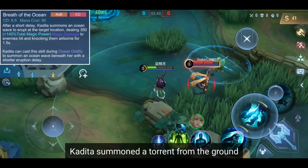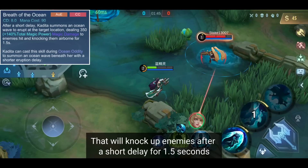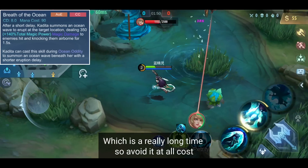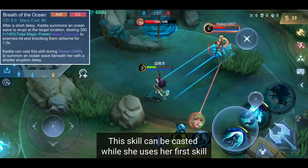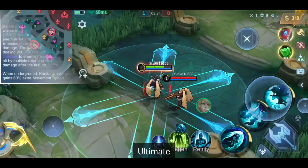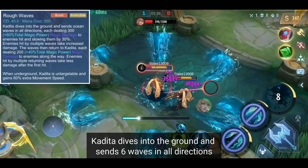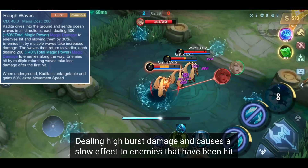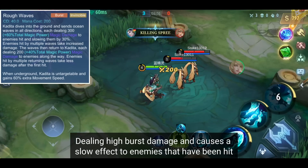Second skill: Kadita summons a torrent from the ground that will knock up enemies after a short delay for 1.5 seconds — which is a really long time, so avoid it at all costs. This skill can be cast while she uses her first skill, which shortens the delay. Ultimate: Kadita dives into the ground and sends 6 waves in all directions, dealing high burst damage and causing a slow effect to all enemies hit.